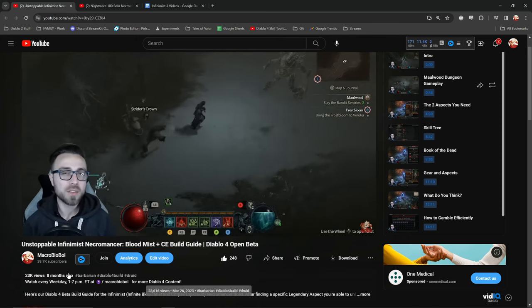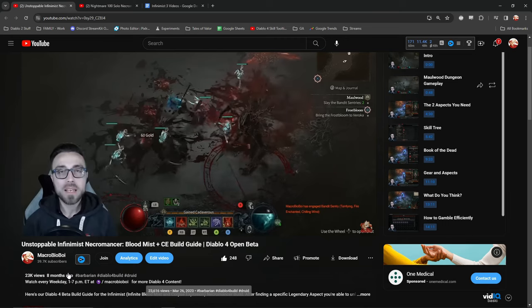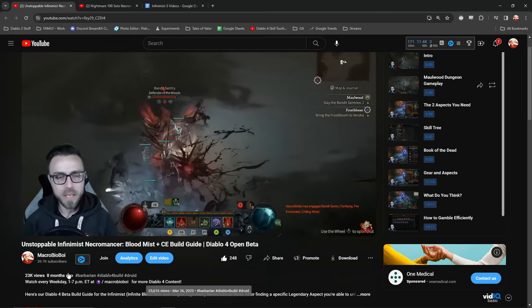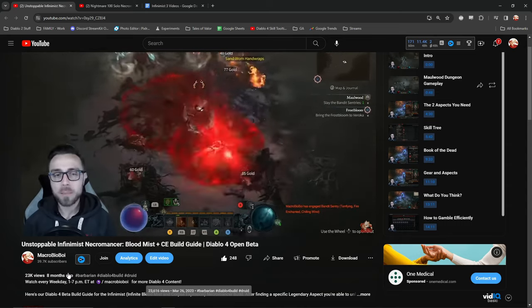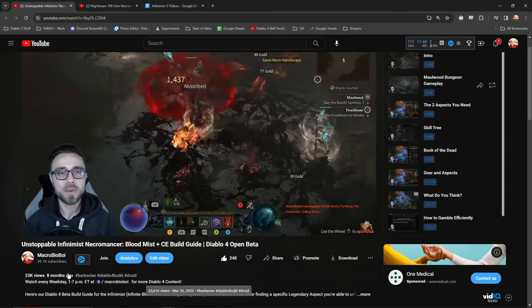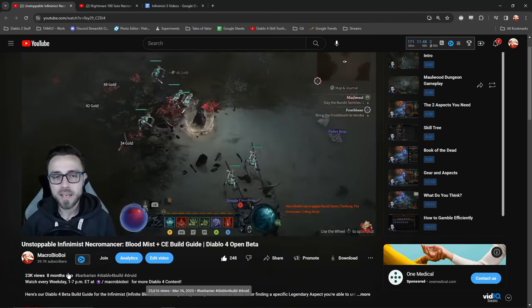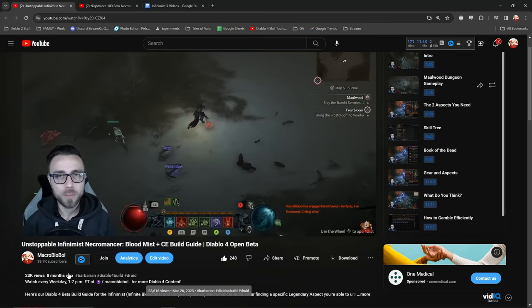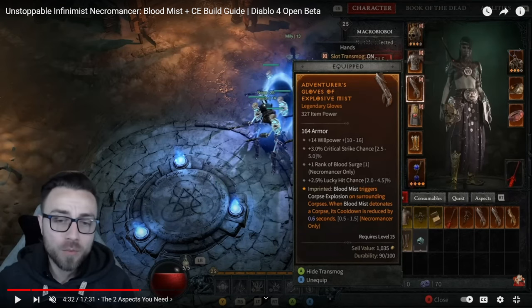At that time it didn't have a catchy title — we were thinking about what to call it, because ultimately we were going to cover this build on Max Roll. The core conceit of the build is not a corpse explosion build, it's not even really a shadow damage build — it's just that Blood Mist can go infinite with the inclusion of a single aspect. The namesake aspect, Explosive Mist, looked a lot different back in the day than what it does now.